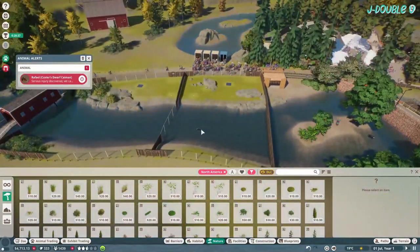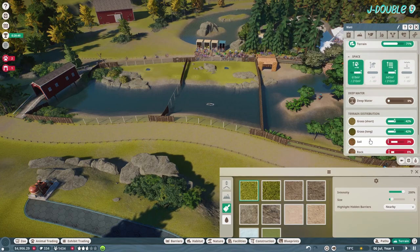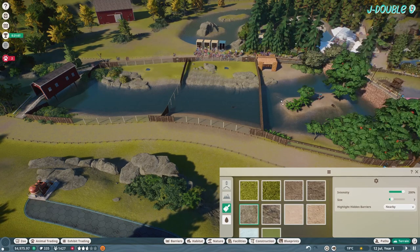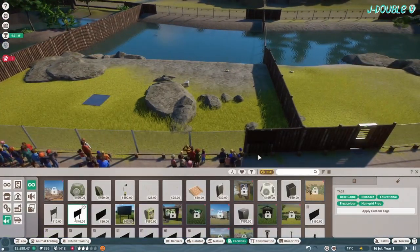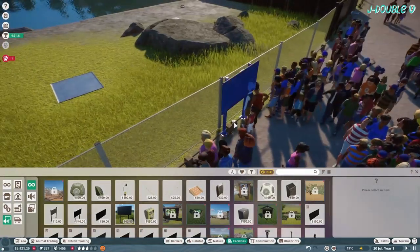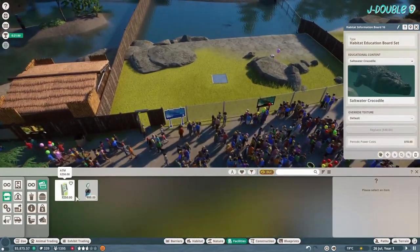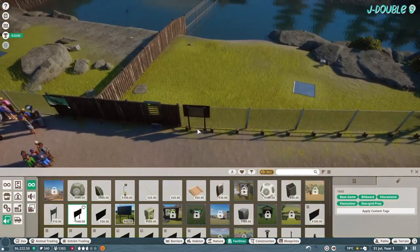Make sure the dwarf caiman and crocodile terrain is suitable. Add education boards, education speakers, and donation bins as well — same for the caiman.